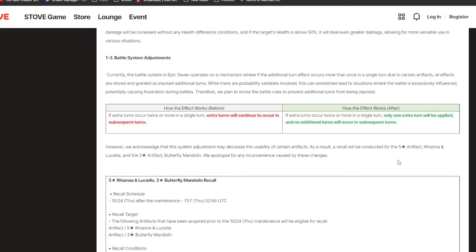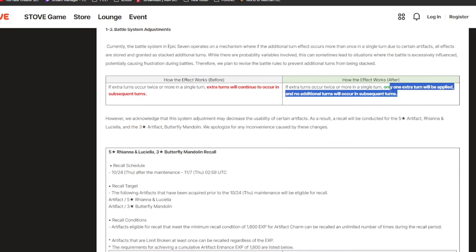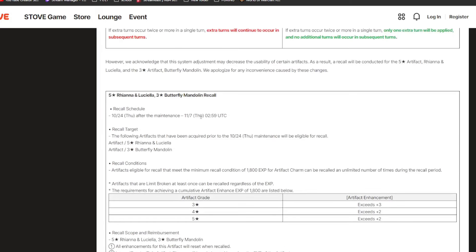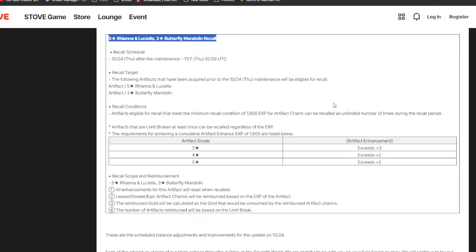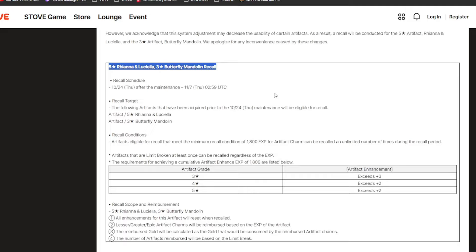Now for the big change — battle system adjustments. Extra turns: if you use Ran or Para with Rihanna and Luciella, they have extra turns on their S2 and S3, which gave two chances to proc the artifact. If it proced twice you got two extra turns, which was super broken and let you keep looping. Now they're changing it so that even if you proc it twice, you still only get one extra turn. That's the only real big reason to use it on them. Anything with extra turns built in — like Butterfly Mandolin and Rihanna and Luciella — is being recalled, so you can turn them in for five star artifacts and get back your limit break materials.